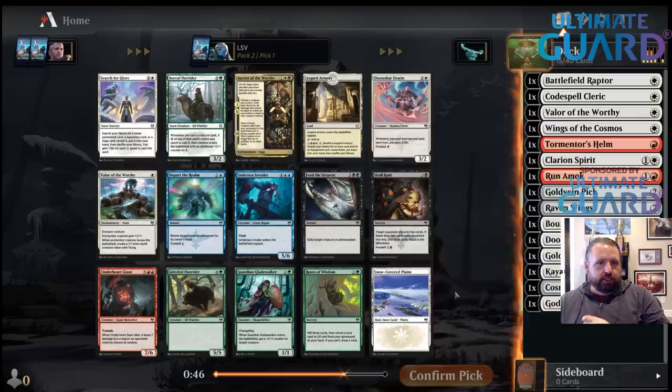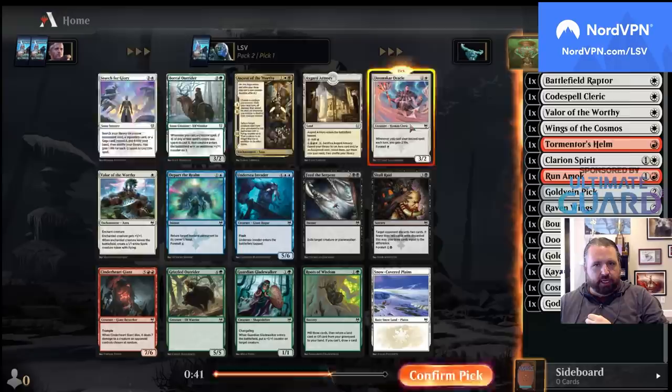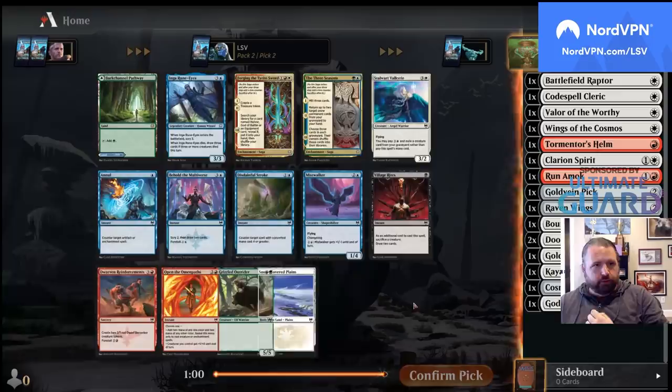I'll play Axe Guard Armory if there's nothing else in the pack I want to take. There's a white rare — I'm probably just going to take the Stoutwork Valkyrie here, though I think this card is pretty bad.